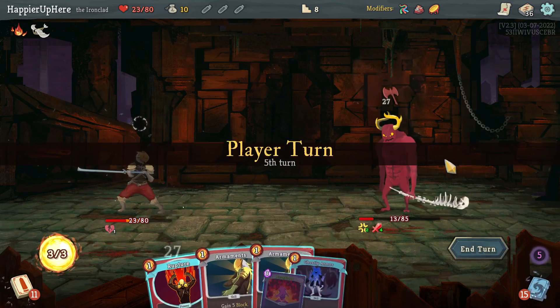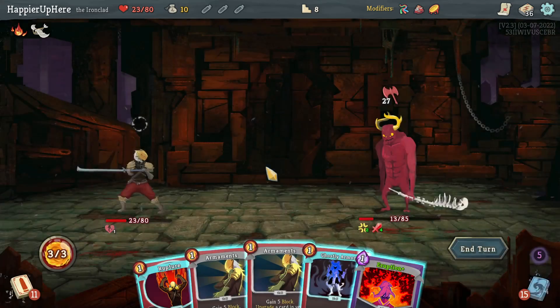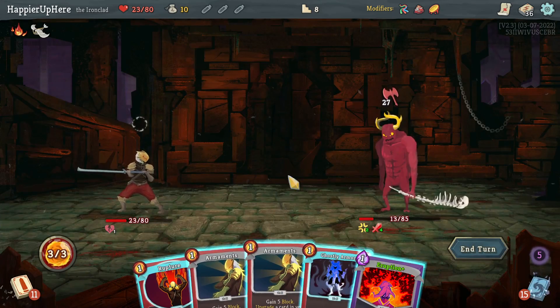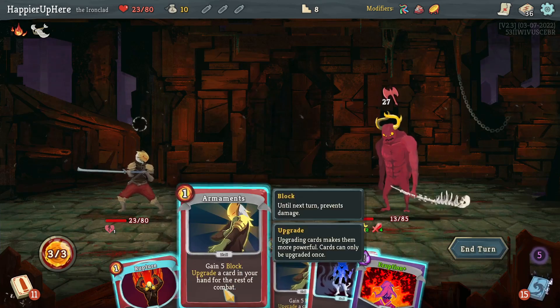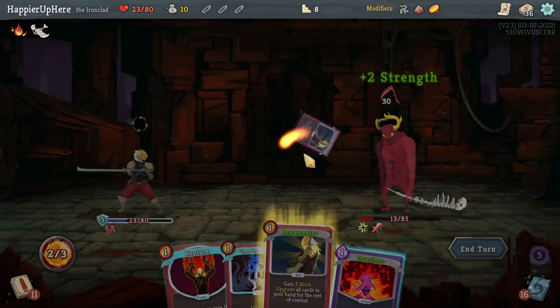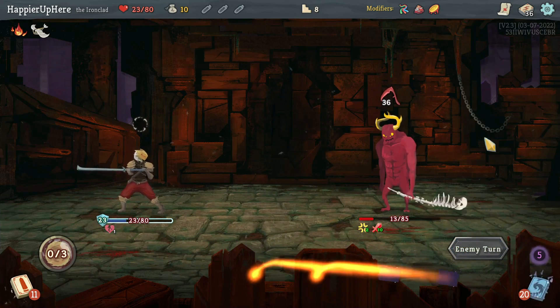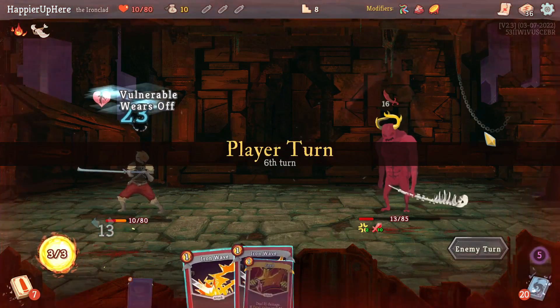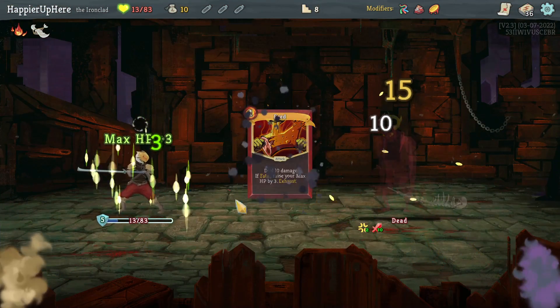I still have one Feed if I can draw it. I am dead if I'm not careful — I have to play all my defensive cards. I don't have enough to kill, so let's upgrade the Armaments, upgrade everything else, and then do Ghostly Armor. I'm still taking a good amount of damage — did not expect this to go as poorly as it did.